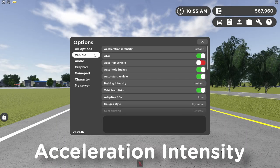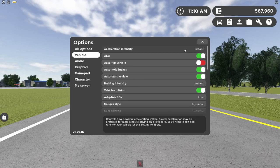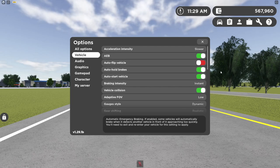The first option is acceleration intensity. The options available are instant and slower. Overall, for myself I have it set to instant. A lot of people have said that the slower option is a pretty good setting, so if you want to try it out go ahead.